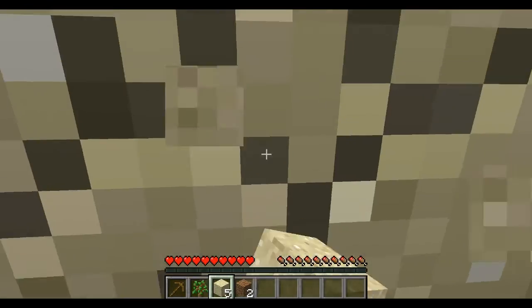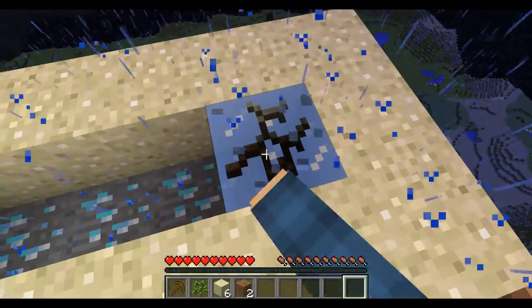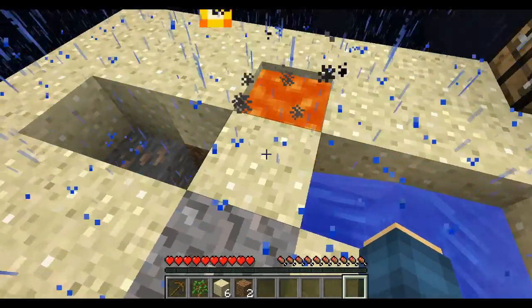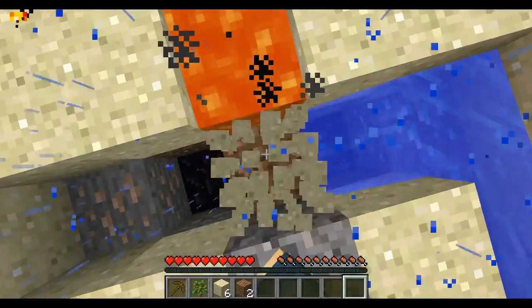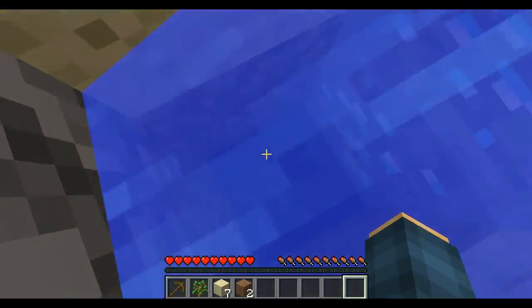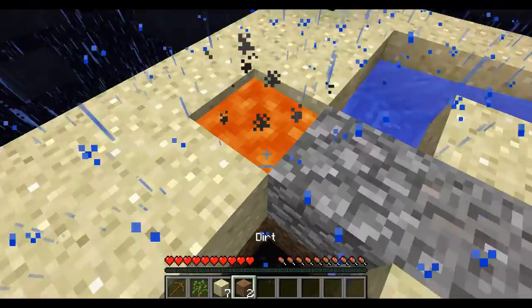Maybe we can sit over here. There we go — so now we created a better source. Let's destroy this here. So now we got the water source and it's going in there. We just need to destroy this real quick and grab the sand back, and now we got cobblestone, guys. The cobblestone — it's not going to run anywhere, and we're good.